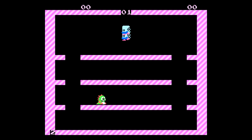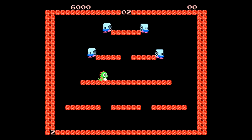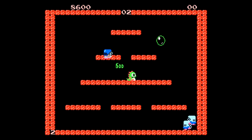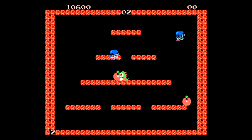The way Bubble Bobble works is you have these square rooms, and your goal is to destroy every enemy on the screen. You do this by spitting out bubbles — if an enemy comes in contact with your bubble they get encapsulated by it, and if you pop that bubble with them in it, you end up defeating them. A lot throughout the run it'll look like I get really close to an enemy, but they end up dying instead because I threw out a bubble at the last second, so they don't even really get encapsulated — the bubble just pops immediately.